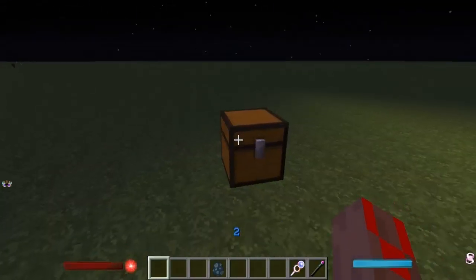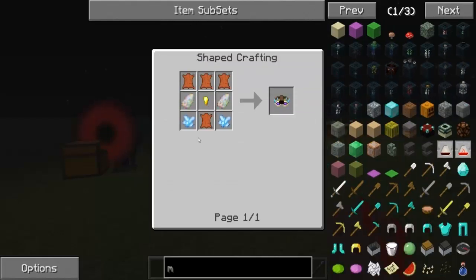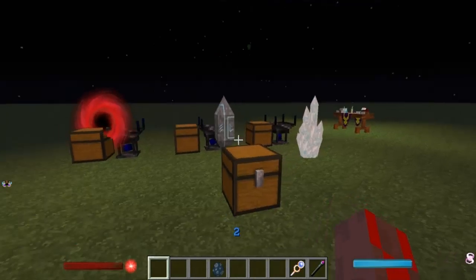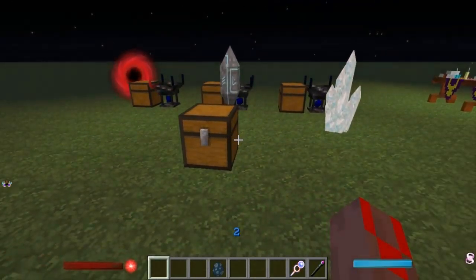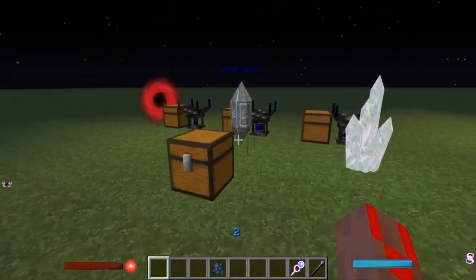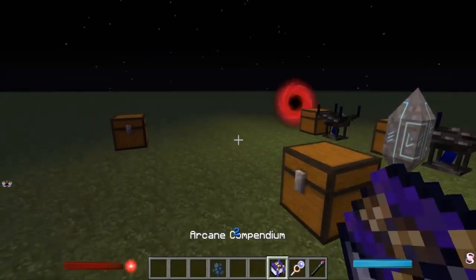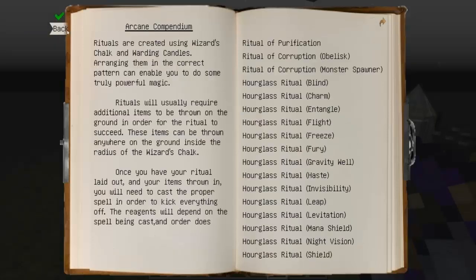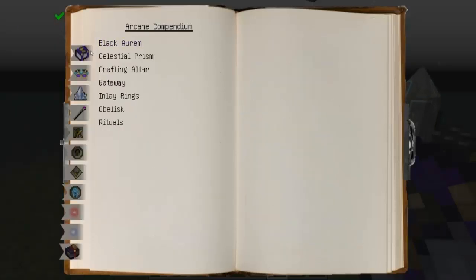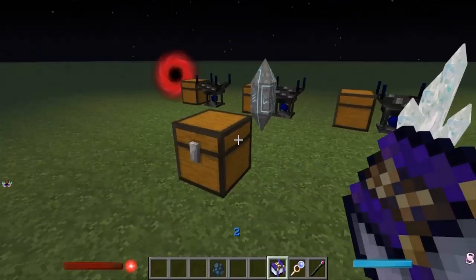First, a couple things you need to know. If you're wondering what these are, these are Magitek goggles — they kind of replace the Magitek staff since you don't have to right-click. This is the recipe if you want to look at it. Now, I'm only going to be covering how to basically use the new Nexus system — the new power system, or as it calls it in the Compendium, the Ethereum system. That's what it's called.